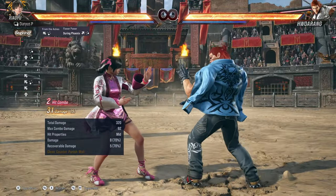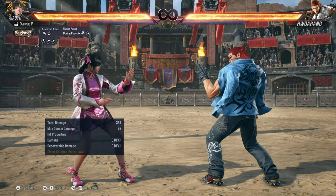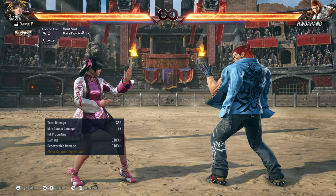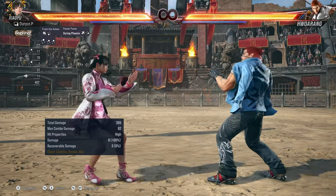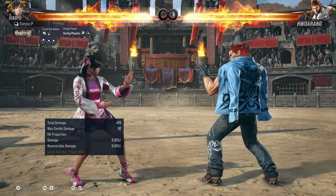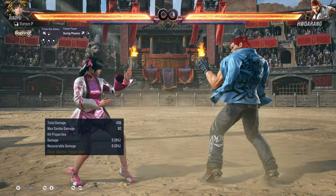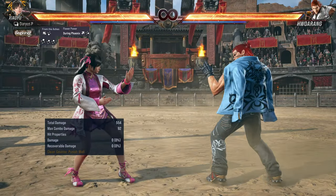After Flower Power we're going into a rising two, into a backwards two two. The rising part — you don't have to worry about it, Xiao You is going to do that for you on her own. All you have to do is worry about pressing the two, and then two two. That is how the timing is going to be: two two two — just like that, very easy.